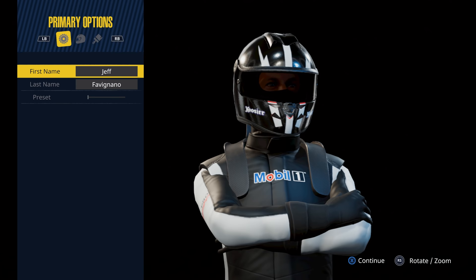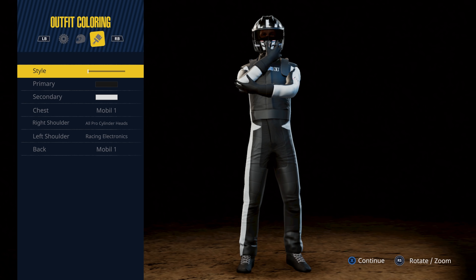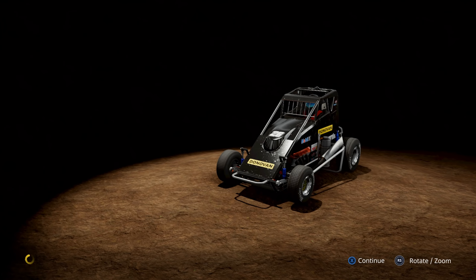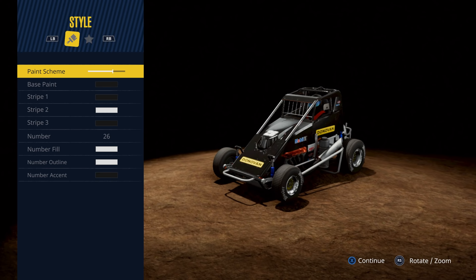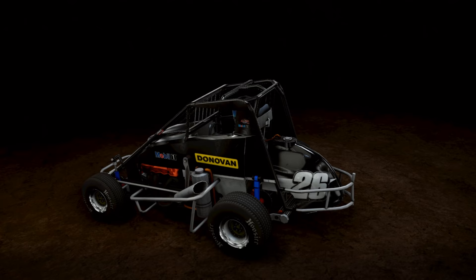In the driver editor you have some options — you can change your helmet, your fire suit look and things like that. I'm not going to mess with it. The car editor has no paint booth in this — it's pretty straightforward: select a couple of templates and that's basically it. Decals are there but nothing else really to show.